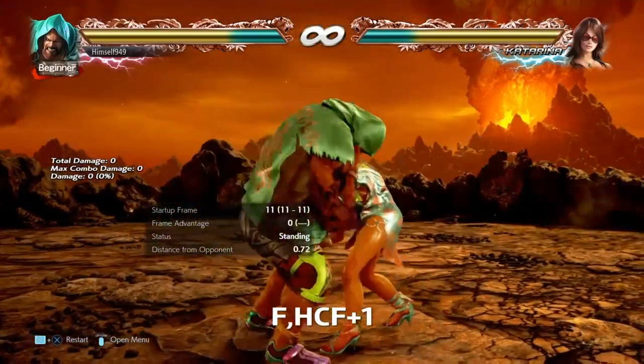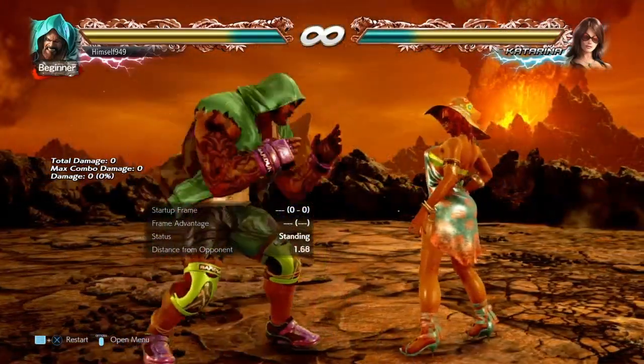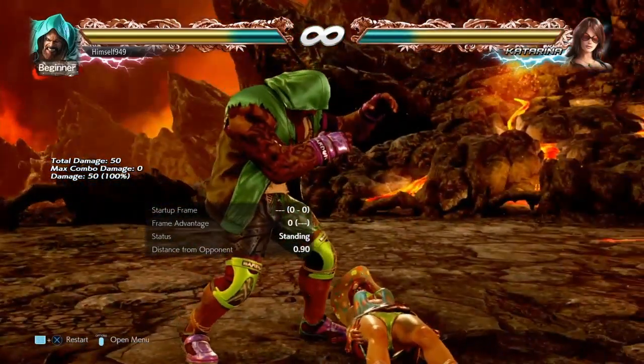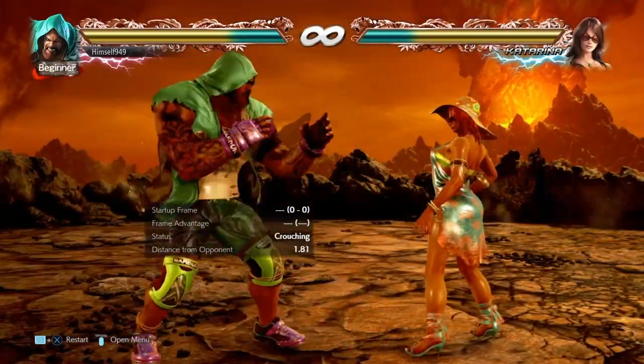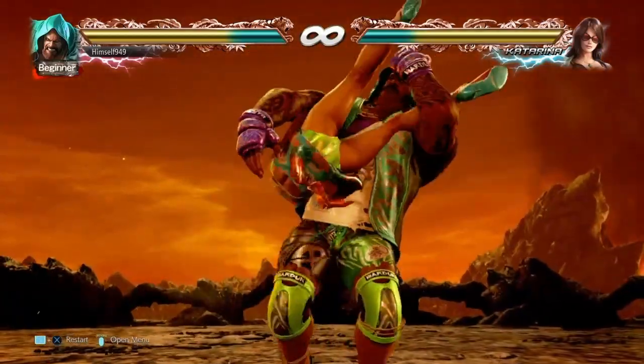Jackhammer is forward half circle forward 1. It's an 11 frame throw that does 50 damage. Now that doesn't rival King but it's still pretty good compared to everyone else. It's also a one break and the hands give it away, but Marduk does have overthrows to cover that and I will be looking at those in the future.